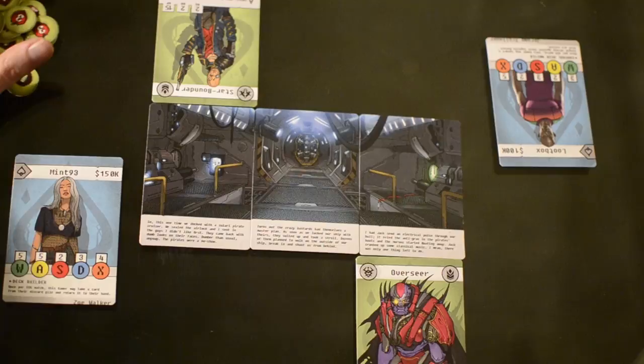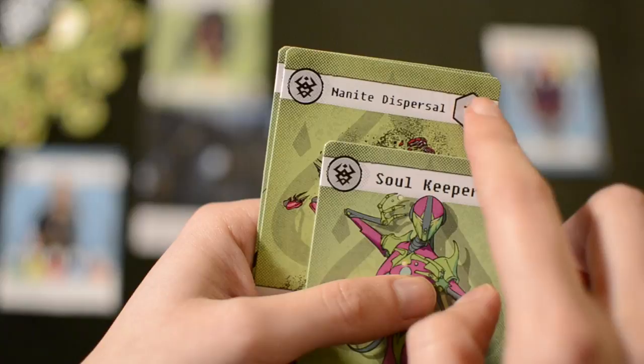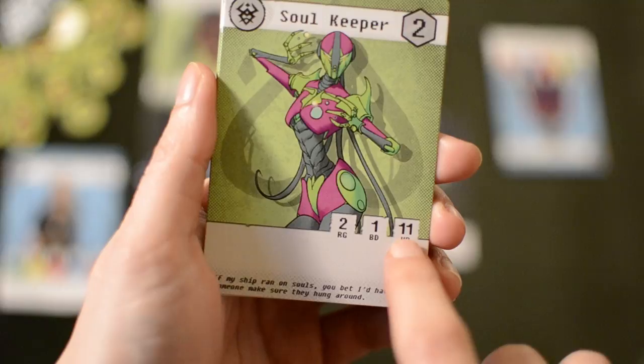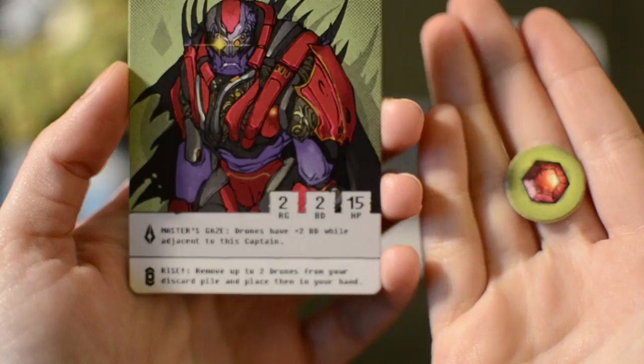There are three types of cards in the Deckhand deck: captains, crew and maneuvers. Cards show the symbol indicating which captain they belong to, the cost in coreites to summon the crew or activate the maneuver, and — like in previous games — range, base damage and hit points. The range indicates how many compartments away a captain or crew can attack. If a card doesn't have those stats, it's a maneuver. There is also a special ability, and for captains only, a skill which is similar to the special ability but costs one coreite to activate. Deckhand is played on a map divided into three zones, each made up of three compartments. The center zone's compartments are marked by the three airlock cards, and on either side is the starship zone.